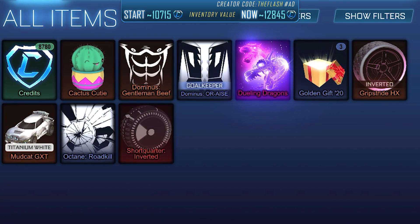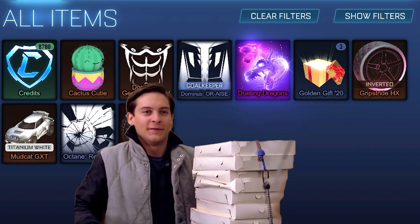This wraps up part 8 of my From Nothing to Titanium White Octane trading series. Our inventory is now at a total value of 12,845 credits, and to buy the Titanium White Octane we need around 13,000 to 13,500 credits — so we're almost there. If you don't want to miss the final part, which will be uploaded later today, make sure to subscribe and turn on the notification bell. And now, pizza time.